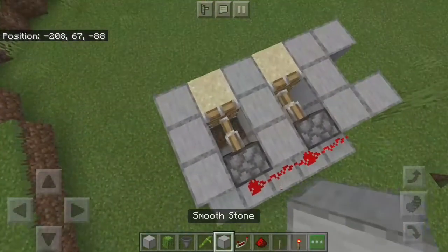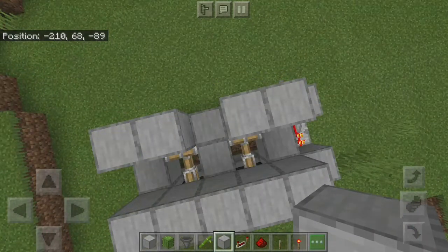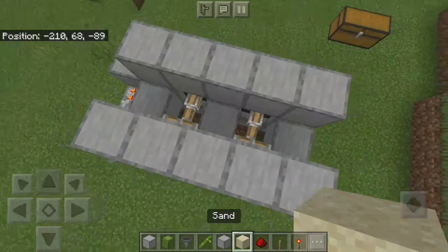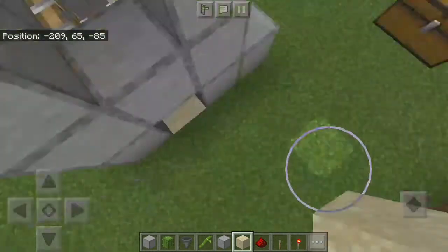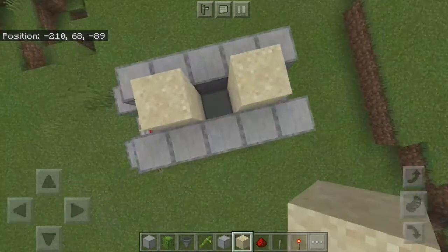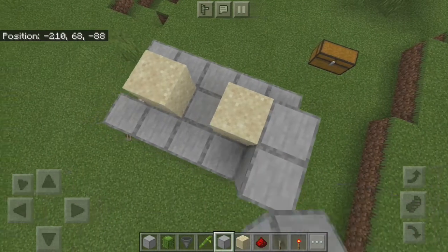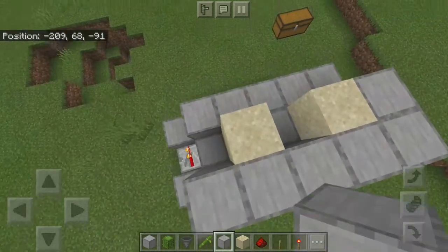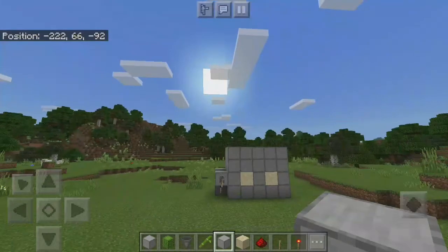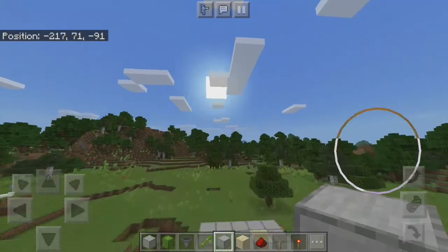Now make a wall like this. Then take the sand and place it here and place another one. After placing four sand blocks, fill those in — super easy, just fill them in like that. As you can see you'll have something like that. It looks a bit ugly but it will work.